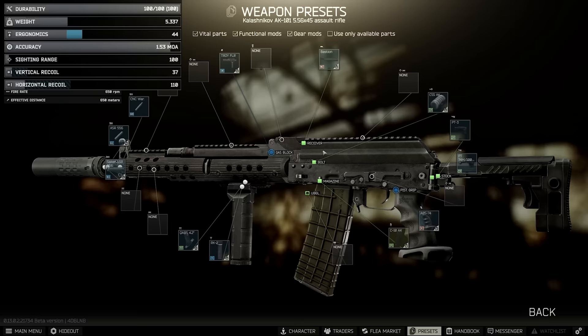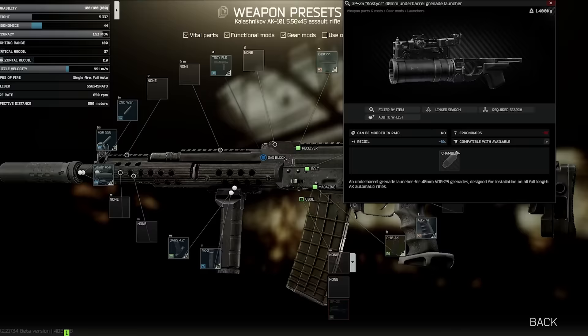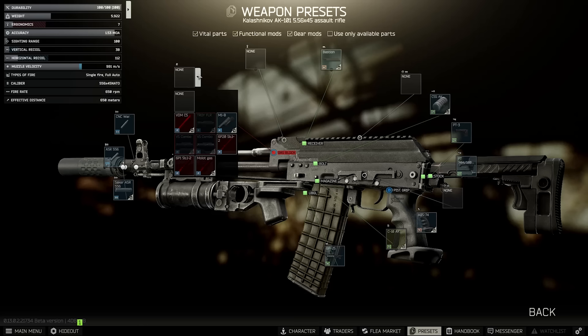I will probably get asked about it if I don't quickly go over these. There are some unconventional ways to get recoil lower than this, but they make the weapon far less usable. Firstly, the new underbarrel grenade launchers added in 0.13 do in fact give minus 8% recoil, which is really a lot, presumably due to their weight. We do have to forgo a foregrip and use specific handguards to make it work. Before, we had 4.5 from the Troy, 4 from the RK-2, and 1 from the Bastion for 9.5% total.